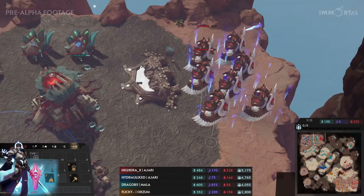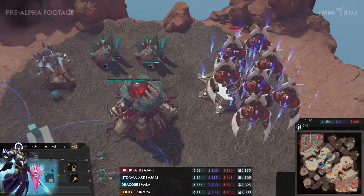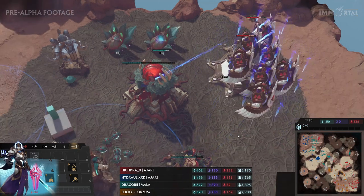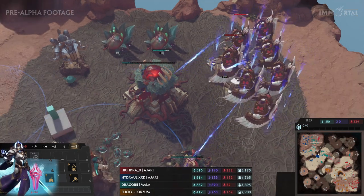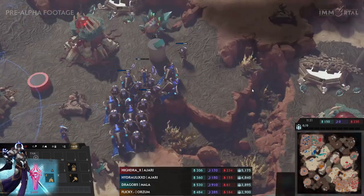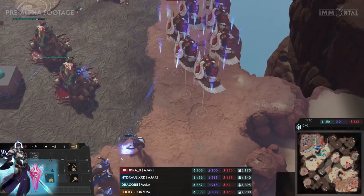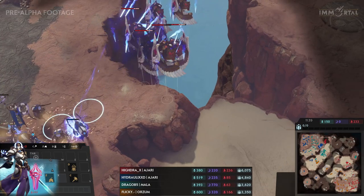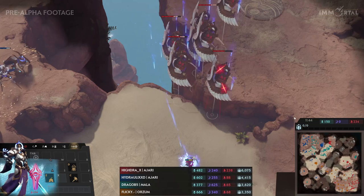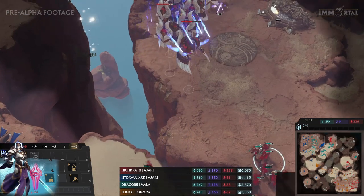That's going to be a lot of damage to those units. He's going for the main base trying to snipe the Godheart. Drago and Hydraulics are not quite in position to stop it — the Godheart is going to go down. Hydra has a nice retreat path. Hydraulics has no choice but to go back to the base and try to defend. The Thrones are still here. Another Infuse goes down on the units to give a bit of extra speed. Nice dodges on those swords. Drago knew this was coming so went for the downside, trying to snap those Thrones out.